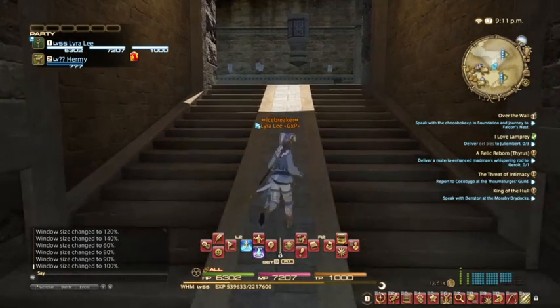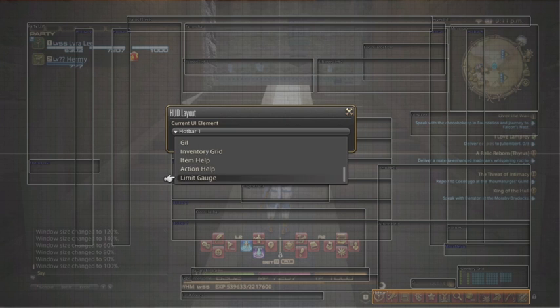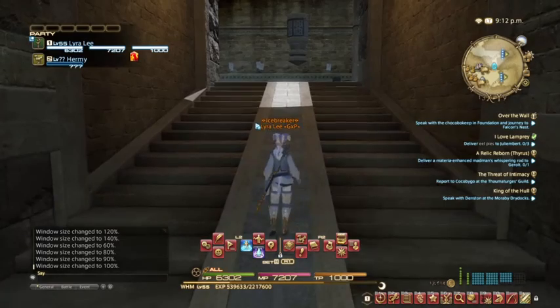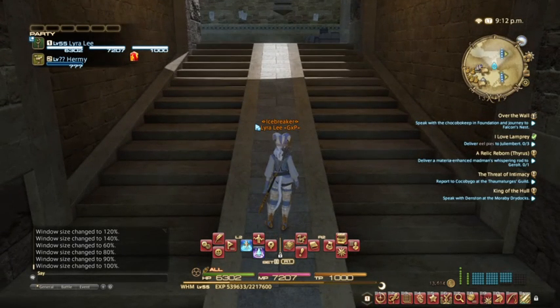Everything else between the hotbars is personal preference. I shrunk and rearranged things. I like keeping the inventory visible because I do a lot of collecting and gathering, and I like to see my money because I do a lot of marketplace selling. I shrunk and moved things like the limit gauge — experiment and figure it out. You don't have to be stuck with the default layout. My gameplay considerably improved when I took the time to navigate these menus and struggled through it — it's worth it.